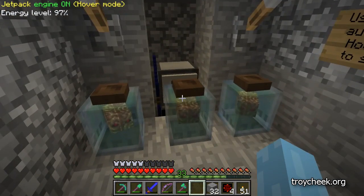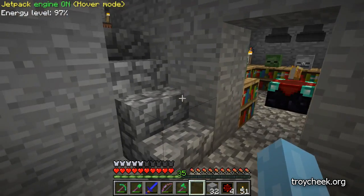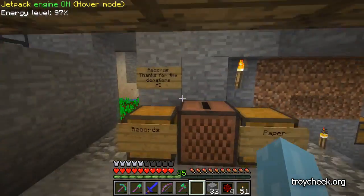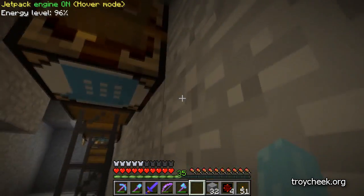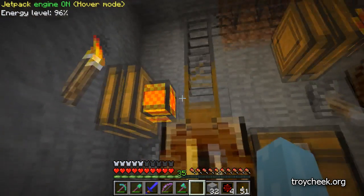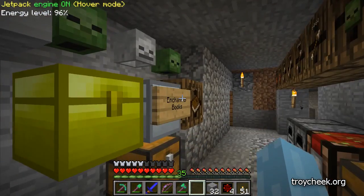Hop down here and pick up any excess experience. The brains in the jars store experience, but they only store so much, and after that you end up spilling over. So what I could do is replace these redstone engines here with more Autarchic Gates. But they're up here out of the way and they don't have to be overly efficient, because these crafting tables are only sending out one or two of these at a time. So we're going to just leave that as it is for now.